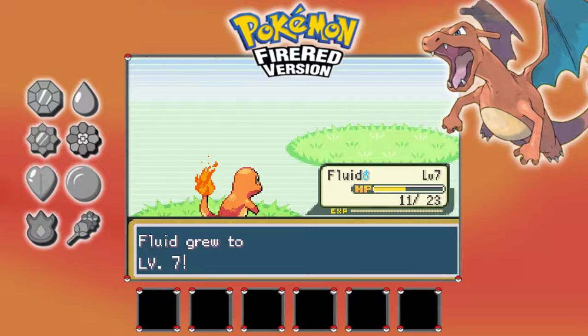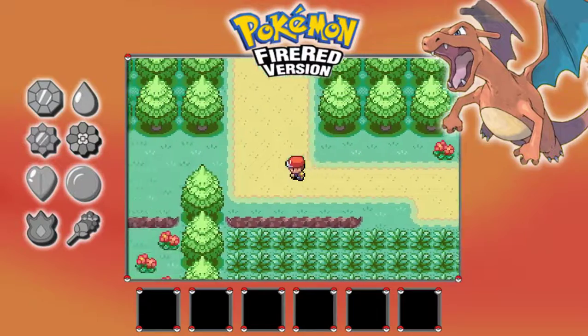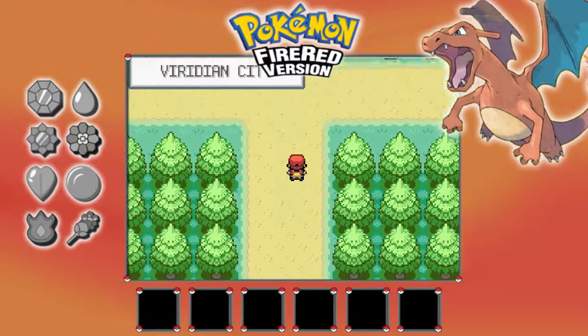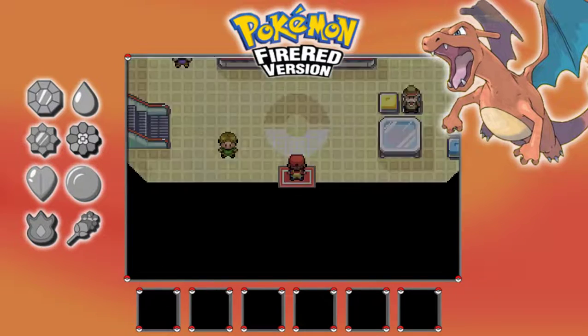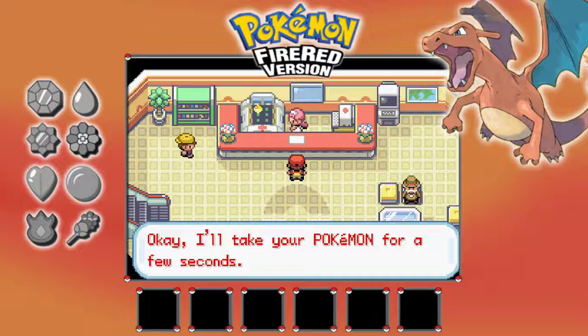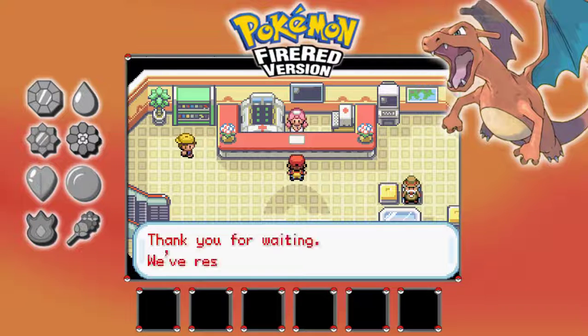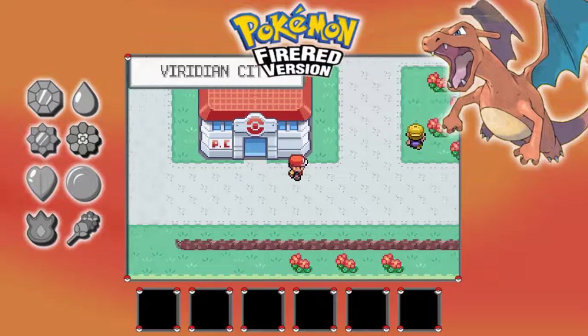We're in Viridian City! Look at that. Let's go to the Pokemon Center real quick. Heal up Charmander, and let's see if we can go buy some Pokeballs. I don't know how you get Pokeballs in this game.